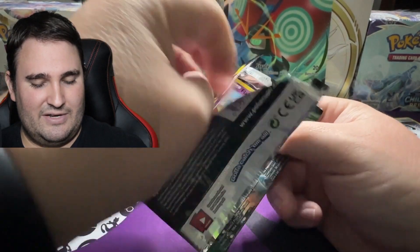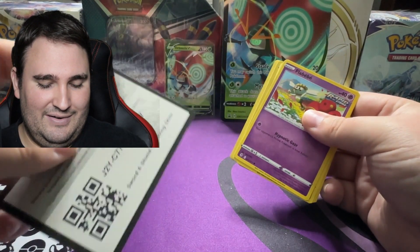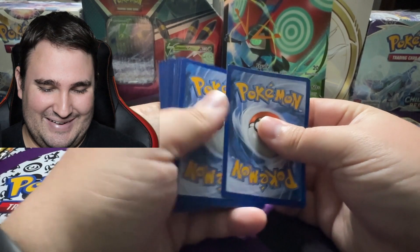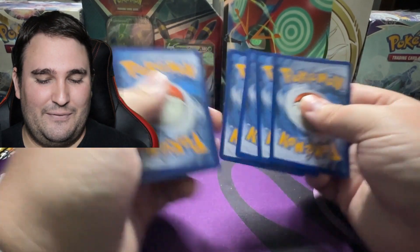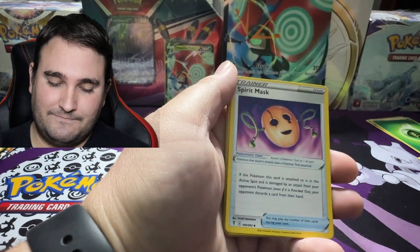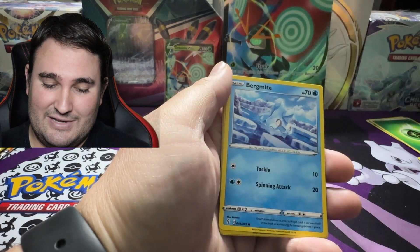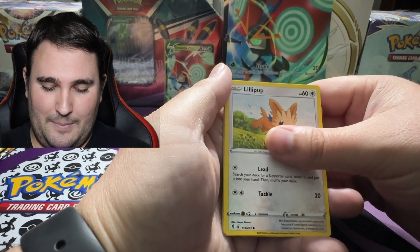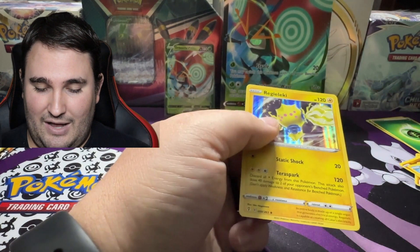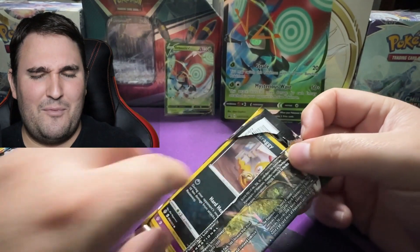Speaking of openings, this pack of Evolving Skies number one of two just opened up in a very bizarre way — the wrong way. That's not my fault, I didn't do it on purpose. We've got four to the front: Grass-type energy, Palpatone, Spirit Mask for our trainer, Herdier, Flabebe, Roggenrola, Bergmite, Nickit, Lillipup, and Salamence for the reverse holo, into Regilecki for the holo rare.